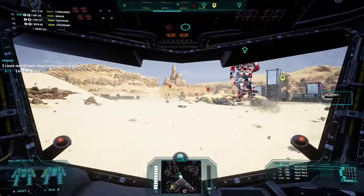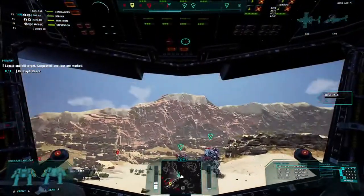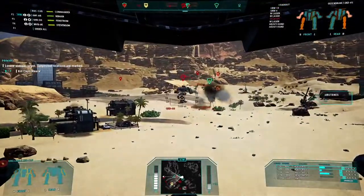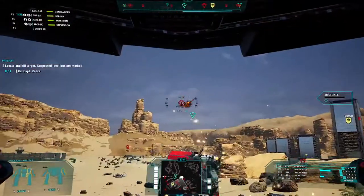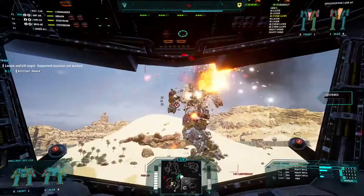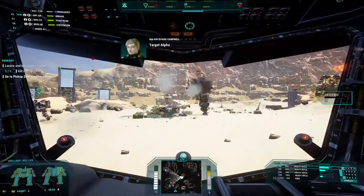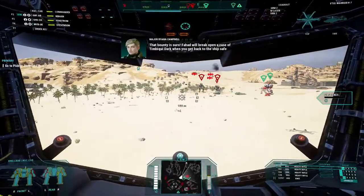What is hitting me? Come on guys, do your job. Let's take down this Quick Draw — let's just hammer him, make him disappear. Don't target the guy that's in front of me. We just completely dismantled that Grasshopper! We'll break open a case of Timbiqui Dark when we get back to the ship. We got a little bit of damage on that one.